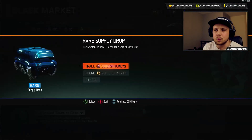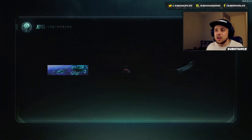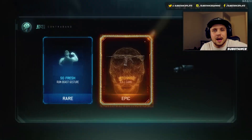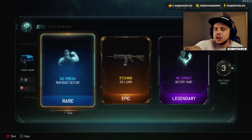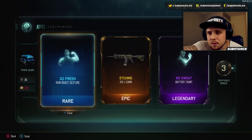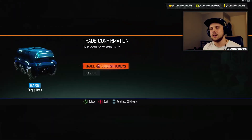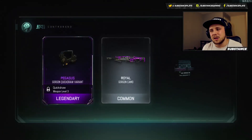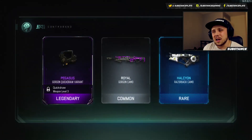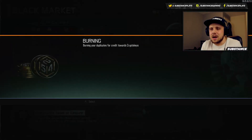So what I'll do is just open two rare supply drops and see what's inside those. We basically got a gesture and a taunt in a rare supply drop for 200 CoD points. That's insane — it's just a complete ripoff. I don't recommend you guys buying the bribe drops because you get nothing worth 300 CoD points or 60 crypto keys. You might as well just buy a rare supply drop.